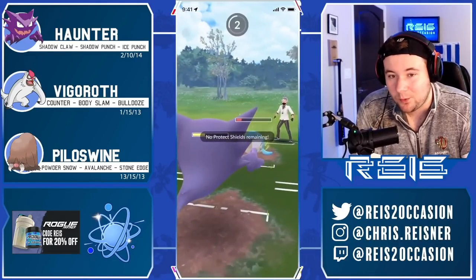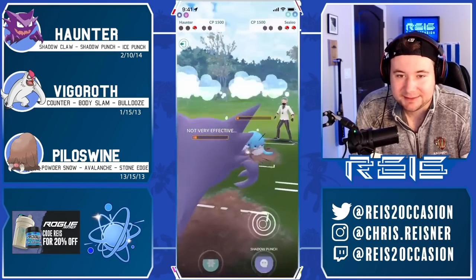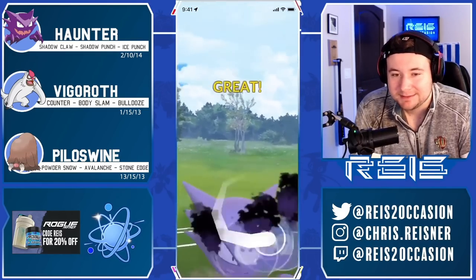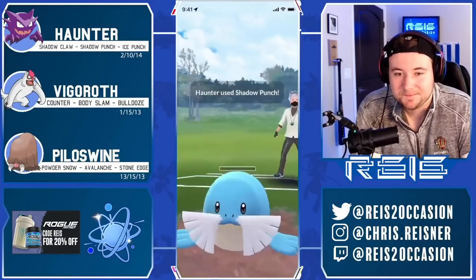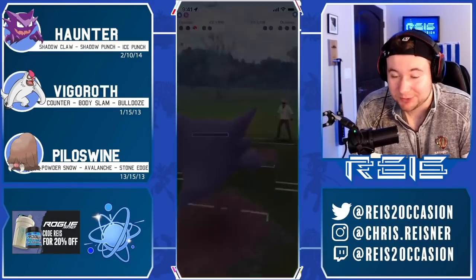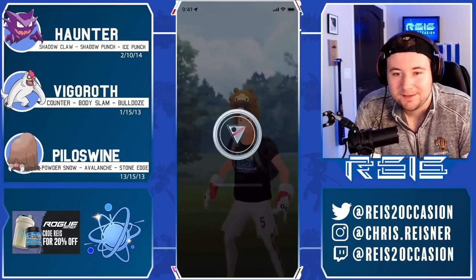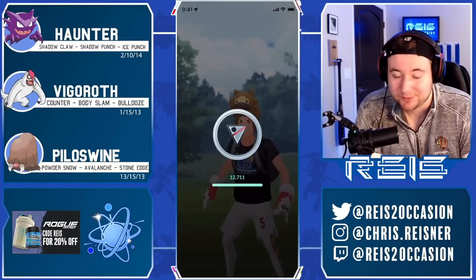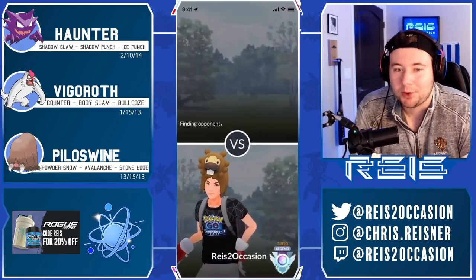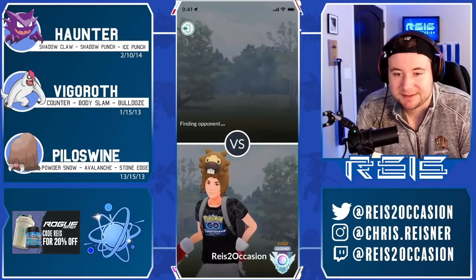Does our Haunter have enough health left in the tank to close this out? I throw my punch immediately since I know his back Pokemon is so low, and one Shadow Claw registers before the one Hex — Dusclops was still lurking there. We get the win! Pretty crazy game there — definitely lucky on our part that he didn't have Water Pulse on his Sealeo, because if he was running Water Pulse he definitely would have beaten us there.